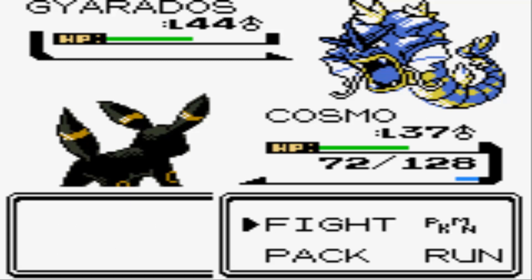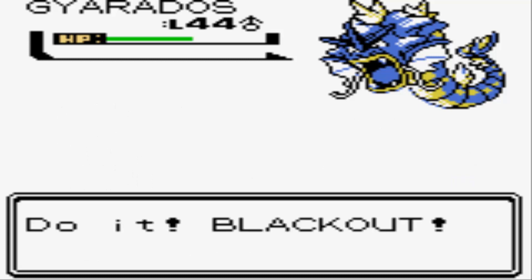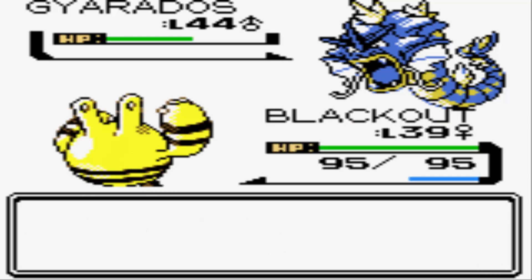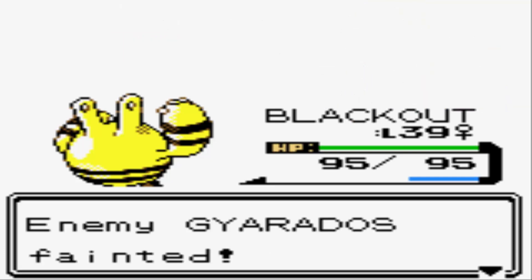Umbreon's not gonna be able to knock out Gyarados anytime soon, but if I switch over to Elekid now on the off turn, I don't need to worry about Gyarados KOing my Elekid. I can get in here for a free shot, and I'm going straight to Thunder Punch. I can outspeed the Gyarados — that's how you can kind of work around the inability to one-hit KO him on the first shot with your electric types.